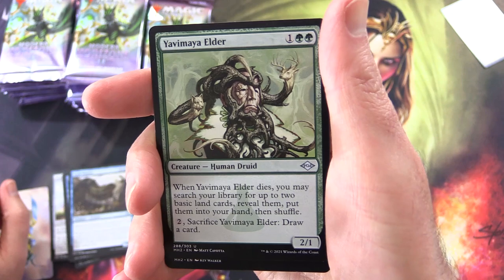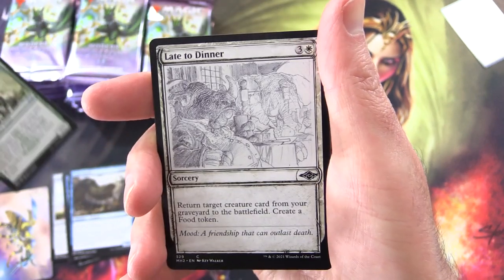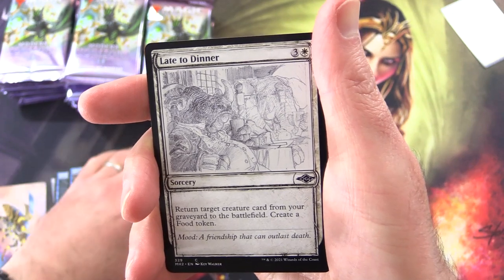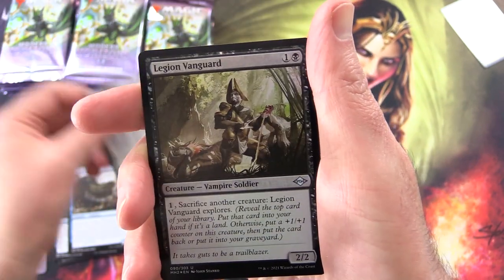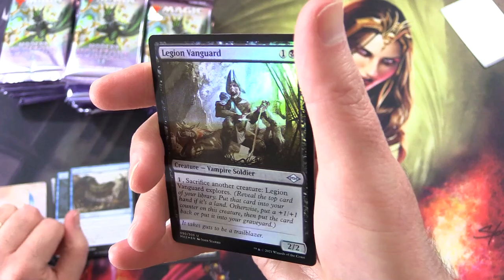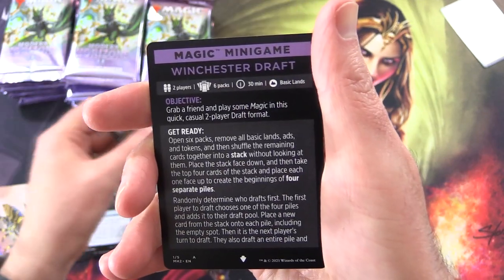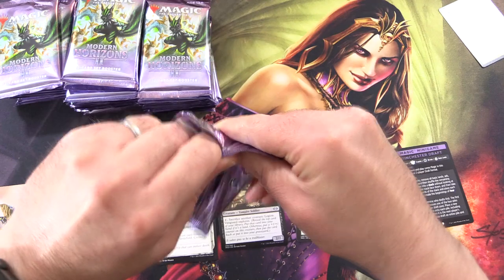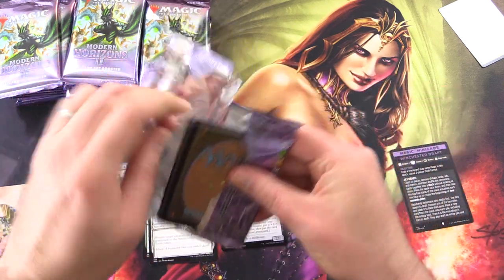We've also got Yavimaya Elder and Late to Dinner Sketch variant. I have no idea what order things are in. And a Foil Legion Vanguard. And Magic Minigame: Winchester Draft. Just trying to get my bearings here. Let's see if we can speed things up.